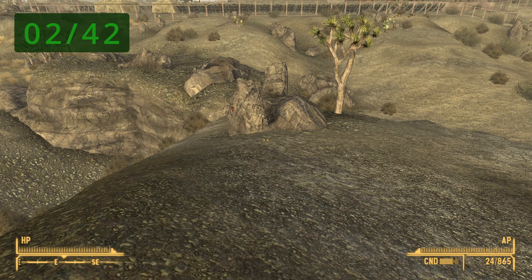You will find another one in the Boulder Beach Campground. Once you fast travel to the location, look to your right where it says 'the sun is killing me' and open the rock right there. You will find another one at the entrance to the Bloodborne Cave. Go towards the entrance and to the right of it will be another hollowed-out hidden rock.